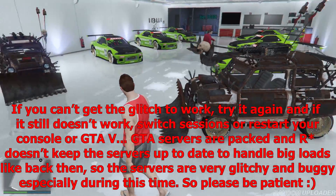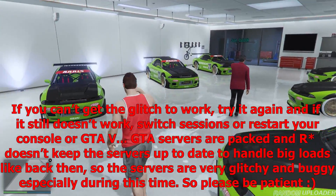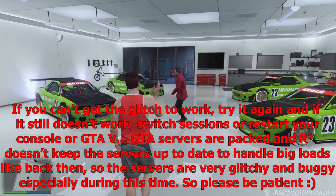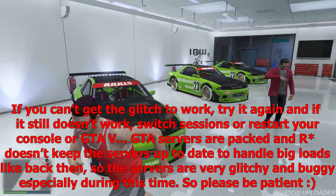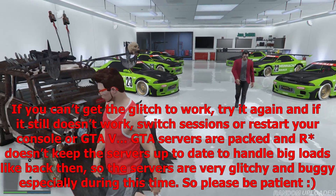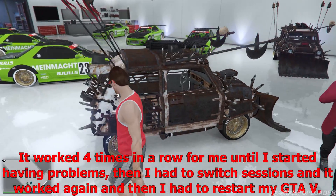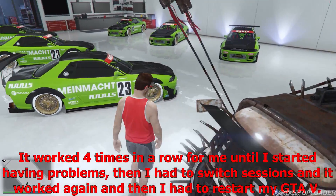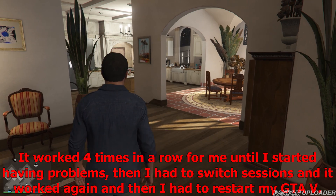First, I'm going to explain what the receiver and giver each need. The giver just needs a personal vehicle he would like to give to his friend. The receiver needs a Fagio or any vehicle he doesn't care about — it will get replaced or overwritten with the vehicle his friend is giving him — and he will also need his MOC.